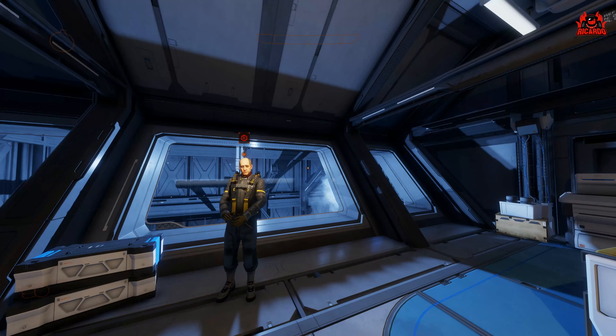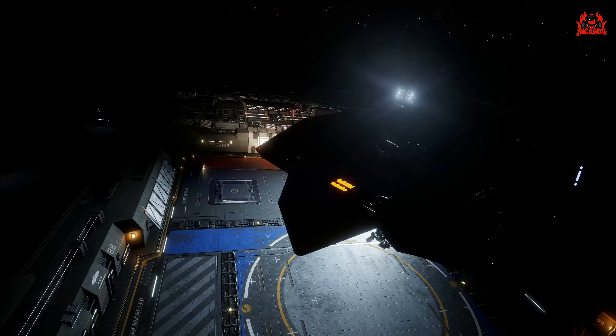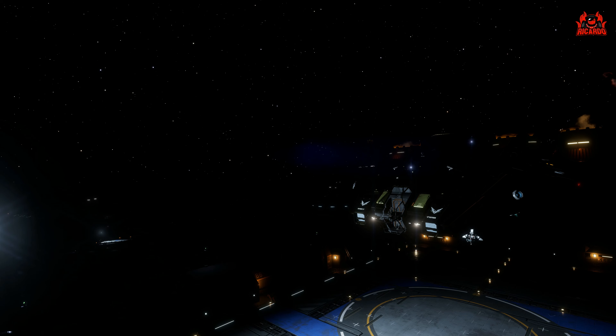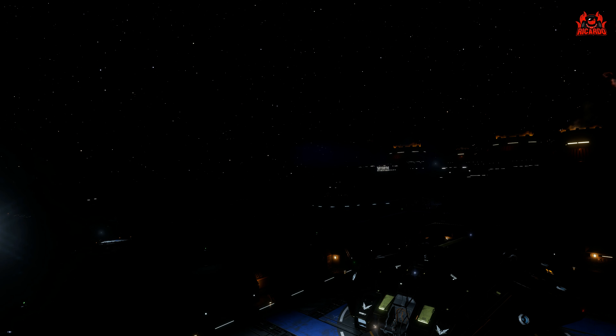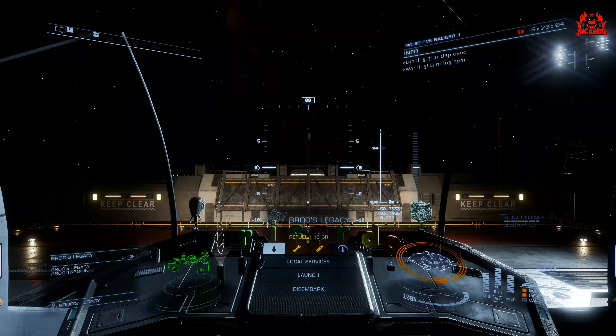Here I am at Brew's Legacy, Brew Tarquin's base. Just like you'd normally turn up at any old engineer, you're given your landing pad, you land, you set the ship down, and then you start going about your normal business of engineering your ship — provided you've got the materials — or dropping off a tribute to the engineer.